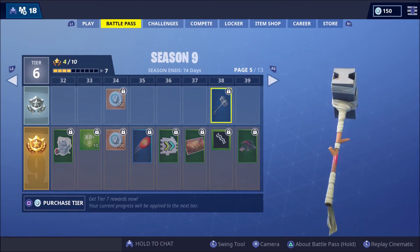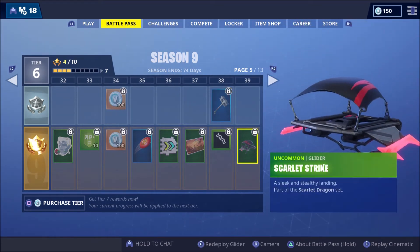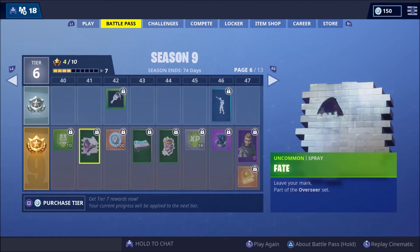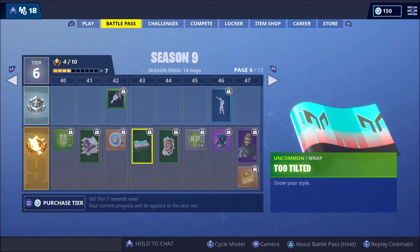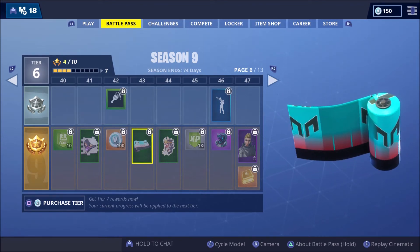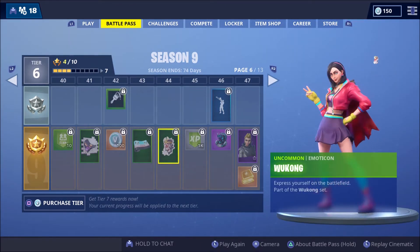We've got a banner with a piece of bacon on it - that's weird. Bunker Basher - it's for Bunker Jonesy - it's just metal on a stick that's wrapped around clothes. We've got another glider - Scarlet Striker. More XP with frames boost. We've got Fate Spray, more V-Box, and a banner with a paintbrush on it. Too Tilted - yo that's sick - this is a nice wrap for your weapons.